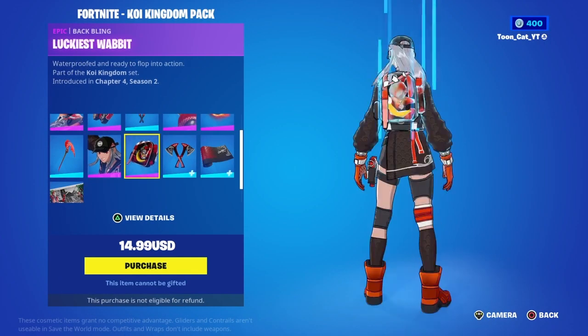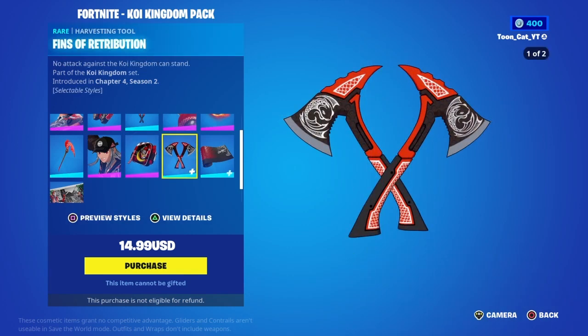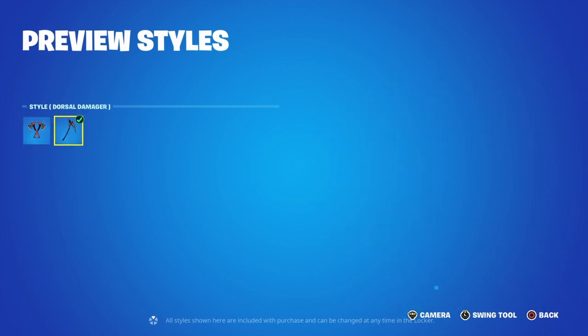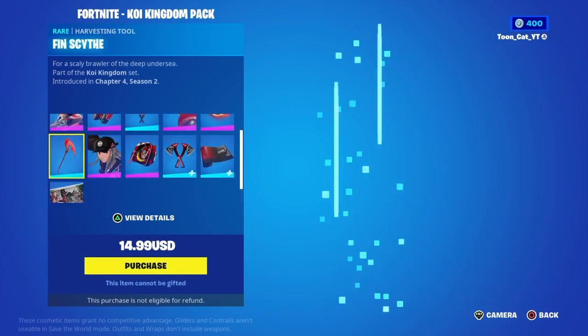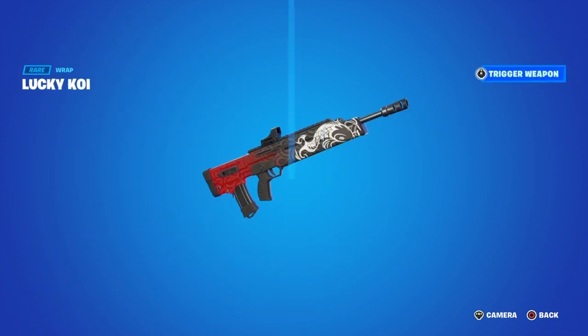The Koi Agent Jacusa with the back bling, Luckiest Rabbit, Defense of Repetition Retribution pickaxe. We can change styles too — it's basically just a reskin pickaxe and reskin of the anime legends pack, the Cyber Infiltration pack. And we got the Lucky Koi wrap — it's reactive and eliminated.